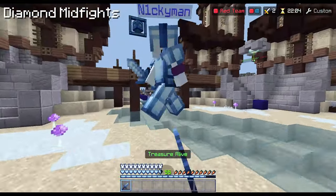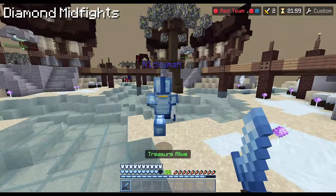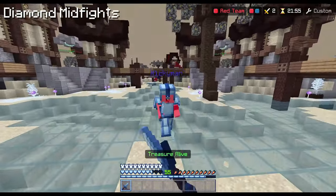Diamond midfights is where both players get diamond armor and a diamond sword and fight at mid. This type of midfight is most effective for improving your PVP skill, and I would highly recommend it to practice stuff like aim and jump resetting.